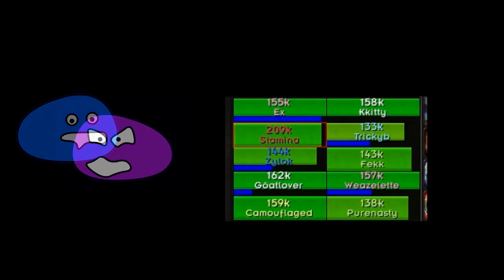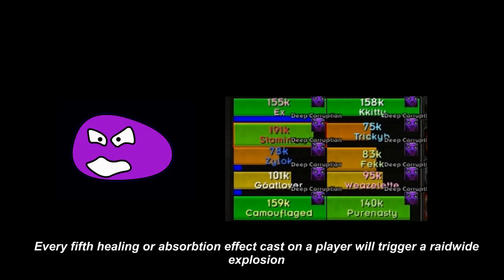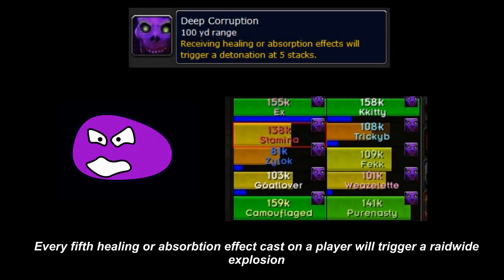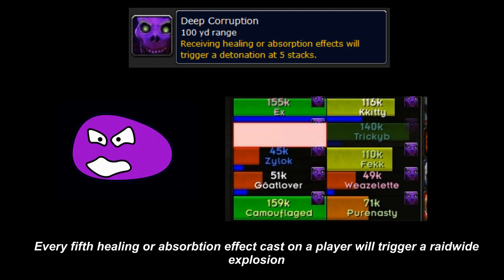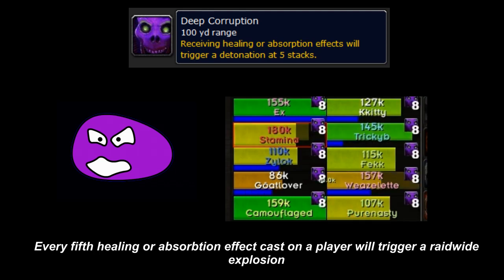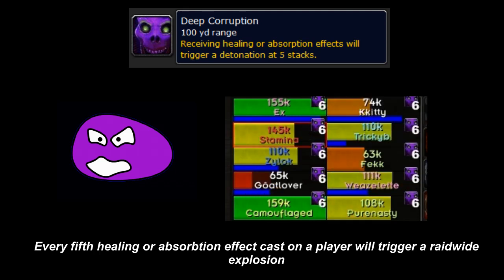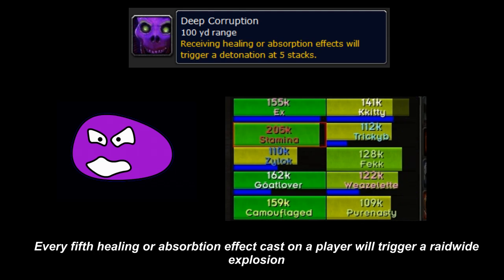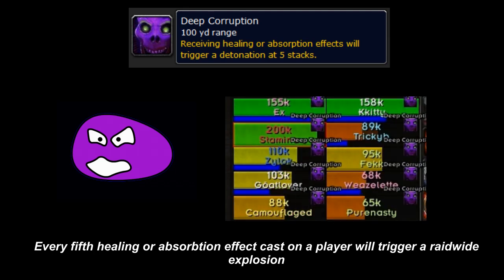The purple ooze is one of the most difficult aspects of this encounter. This will cause a debuff to go out that will last for 25 seconds each time it's up. When specific direct heals are placed upon a target with deep corruption, they gain a stack. When they reach 5 stacks, they explode. The key to overcoming this debuff is strong direct heals. Certain heals won't add stacks, making some healers more capable of handling deep corruption than others.